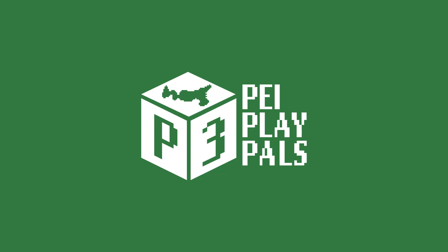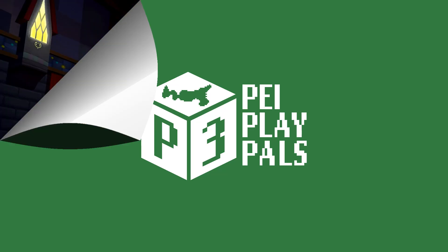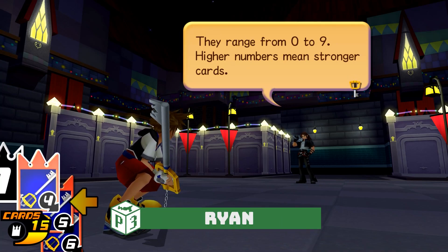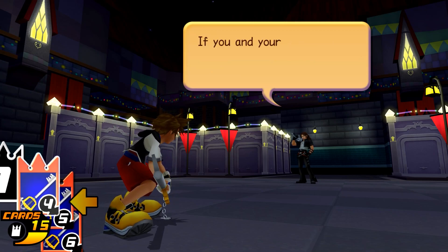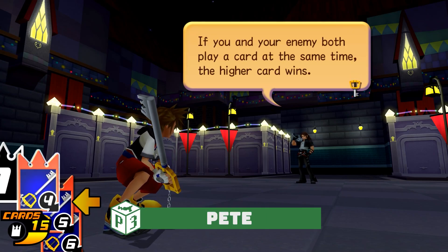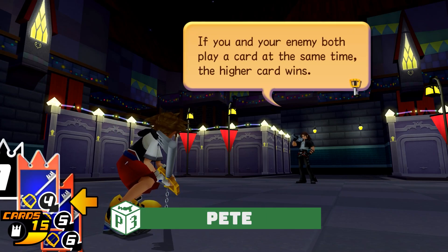See the numbers printed on your cards? This might be the stuff I've been teaching you. They range from zero to nine. Higher numbers mean stronger cards. If you and your enemy both play a card at the same time, a higher card wins.